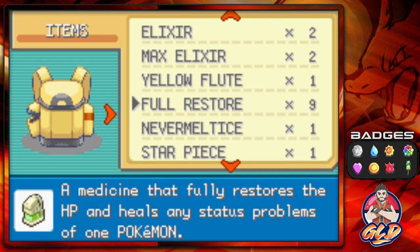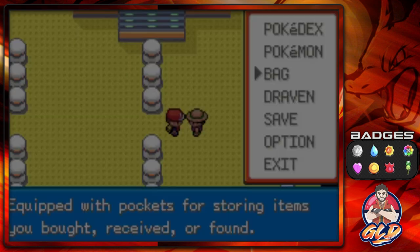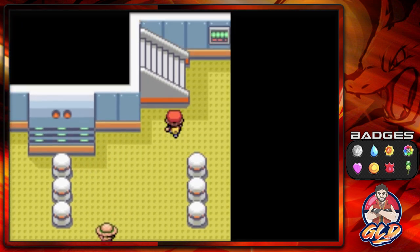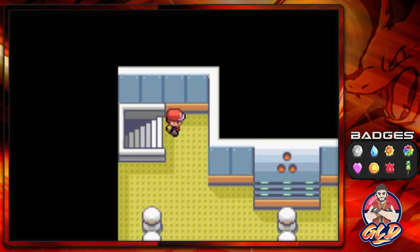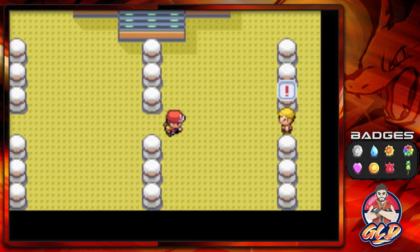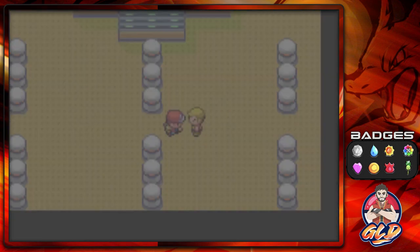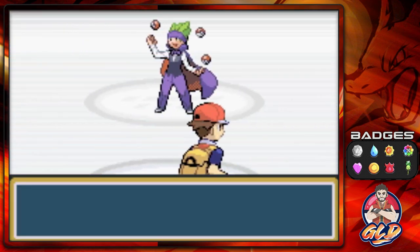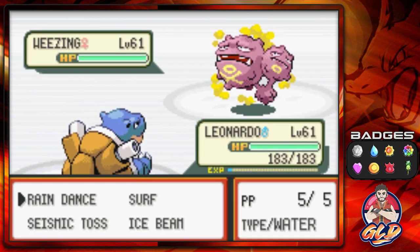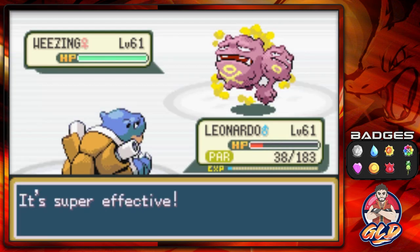You can actually walk out, heal your Pokemon, and go back in, but that prolongs the amount of time you're using. Let's take on this guy — let's have an explosion party. Taking on Jared, he's coming out with a Weezing — Rain Dance, and I kind of help him out.